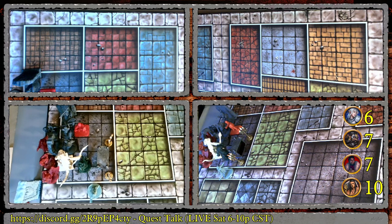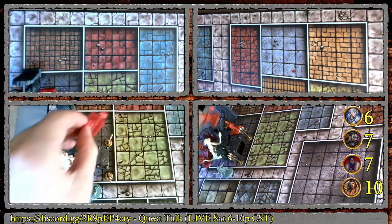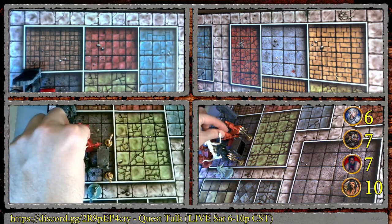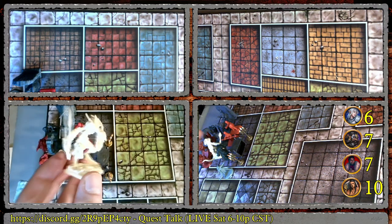Bringing in the Halberdier to attack the remaining Chaos Mutant diagonally. Rolling three white dice. Two skulls on attack — but the monster rolls two shields, so one hit lands. Then bringing in the Crossbowman for a clear shot at the last Orc.